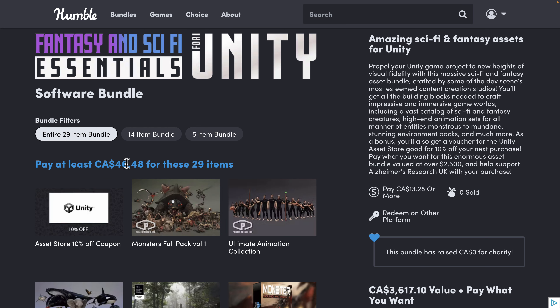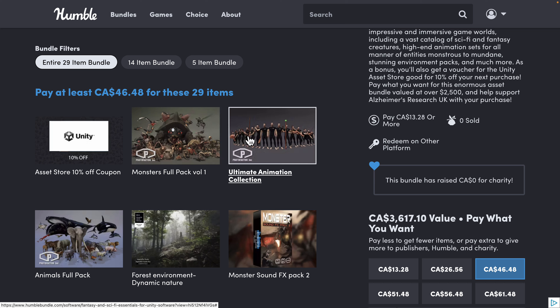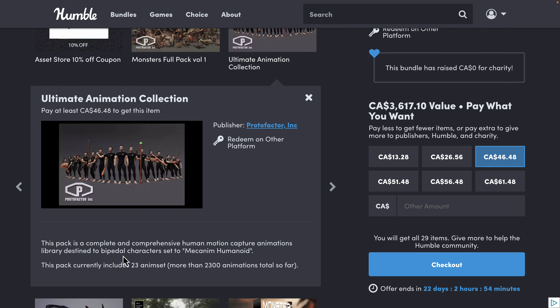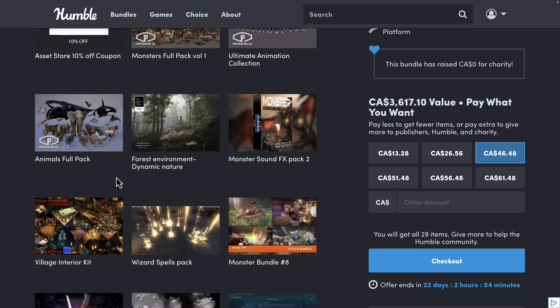For the full $35 USD tier you're getting the Proto Factor Monsters Pack Volume 1 — an absolute ton of variety of different monsters, all fully rigged, animated, and ready to go as prefabs. You're also getting the Ultimate Animations Collection — we saw a few of those in action. There are 23 different sets of animations covering things like climbing and fencing, totaling 2,300 animations.